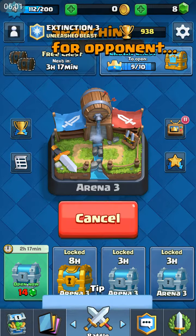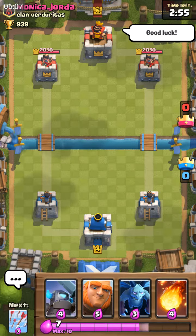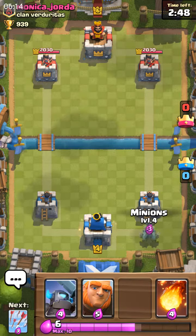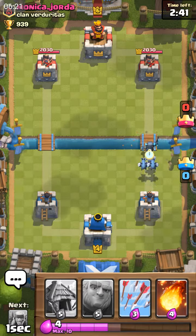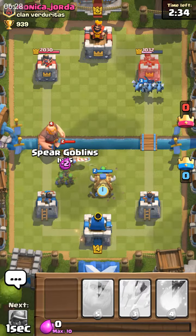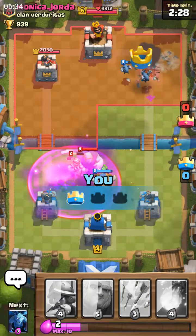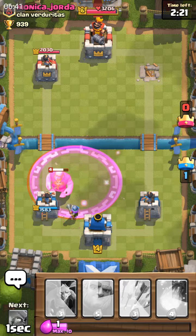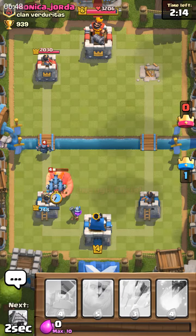I'm gonna go ahead and try to get a crown chest for you guys with the same deck. This isn't really a good starting hand, so I'll go with a mini pekka to tank for the minions. A lot of people put really squishy troops like goblins in front of tanky troops, which I find kind of counterproductive. Running super low on elixir trying to defend — yes! That was perfect.